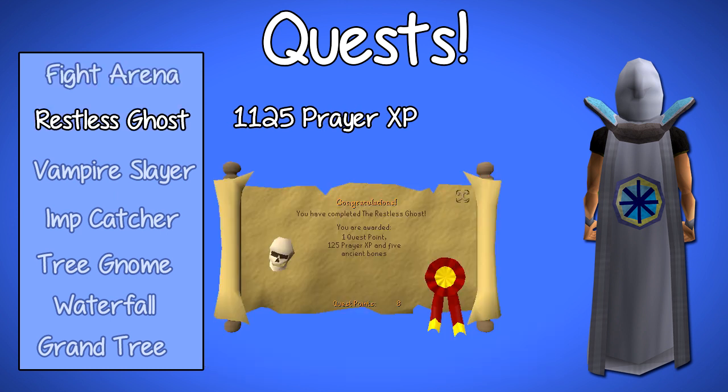Another quest would be The Restless Ghost. The Restless Ghost is a very simple quest that you can start in Lumbridge, and on completion you will get 1,125 Prayer XP, which is a massive boost for Prayer. Especially if you have a lower level Prayer, because it will level you up quite a lot. Prayer is a somewhat long skill to train when you're just burying regular bones instead of dragon bones.